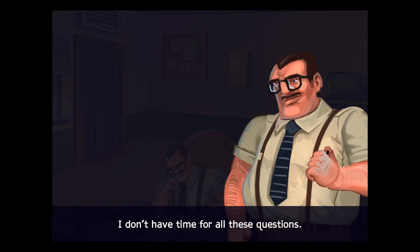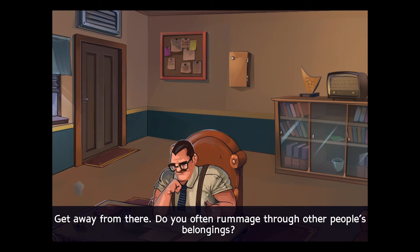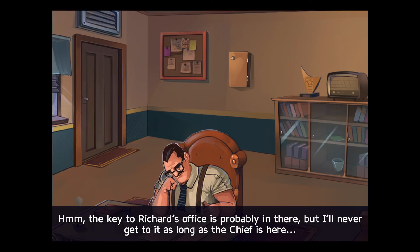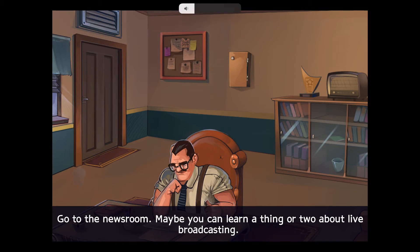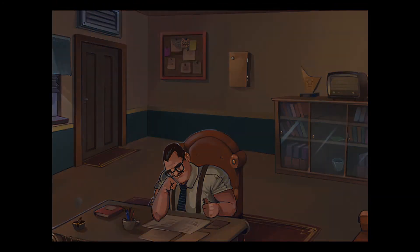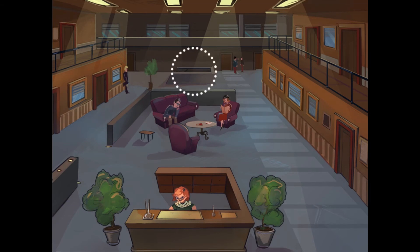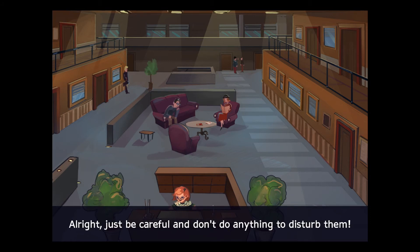I don't have time for all these questions. A key cabinet. Get away from there. Do you often rummage through other people's belongings? Hmm. The key to Richard's office is probably in there, but I'll never get to it as long as the Chief is here. I really don't have time for you right now. Go to the newsroom. Maybe you can learn a thing or two about live broadcasting. Monica, the Chief said I could go in. Alright, just be careful and don't do anything to disturb them.